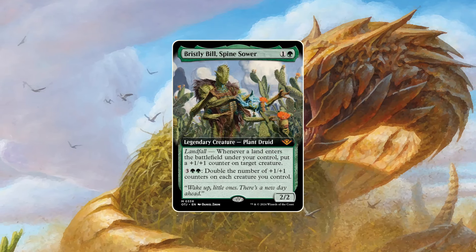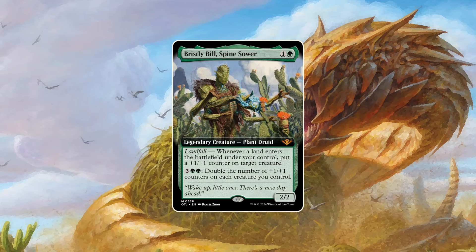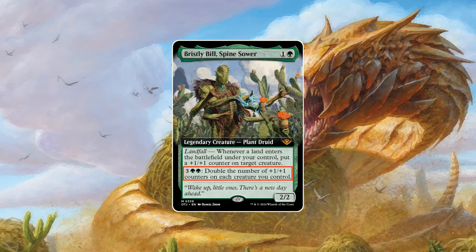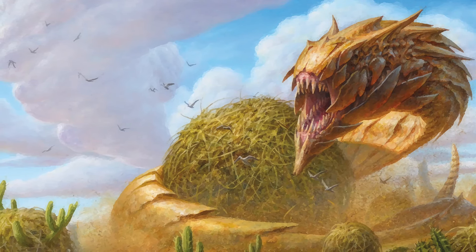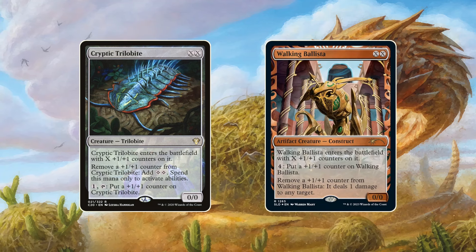Our new friend does not only grow bigger personally, he can also grow his entire crew if you can manage to bring down some lands every now and then. The activated ability is a great mana sink while also threatening to end games quickly. Although we haven't found them yet, there might be some combos with Cryptic Trilobite, Walking Ballista and alike.